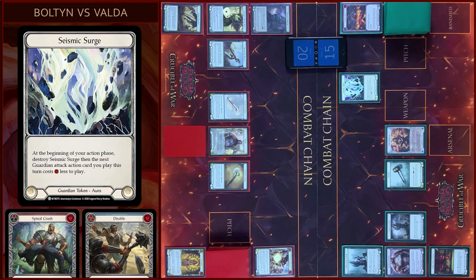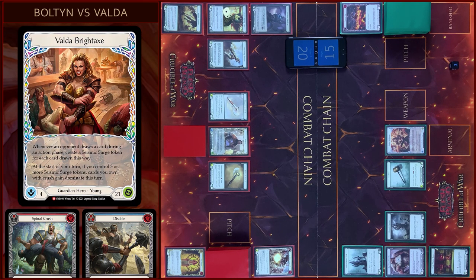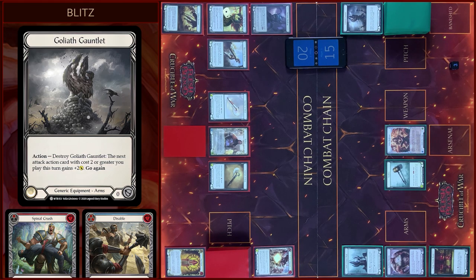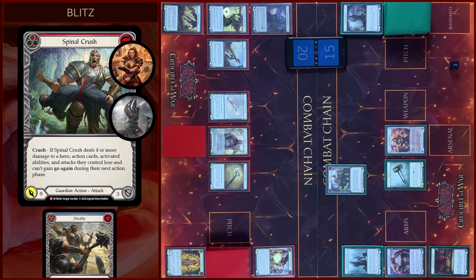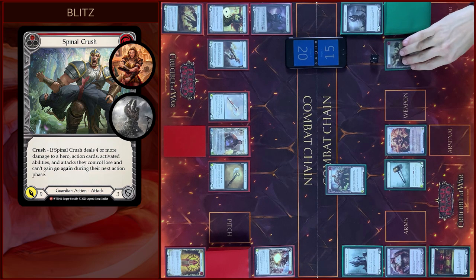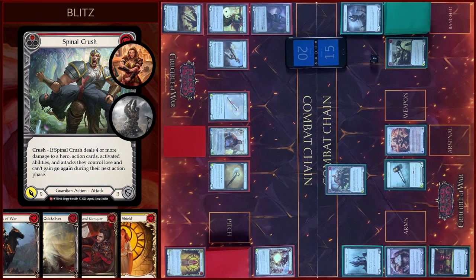I destroyed the tokens — three cheaper — and the ability activated. Then I will use my Gauntlet — plus two. And I will attack with Spinal Crush, pay one Floating — eleven damage. Who's dominant?